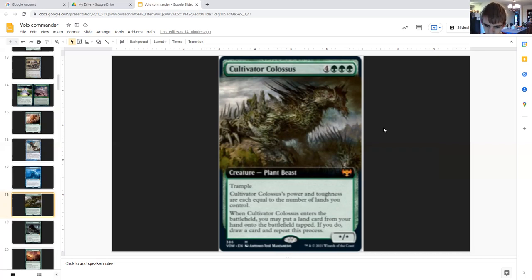Cultivator Colossus: four generic triple green, creature plant beast, trample. Its power and toughness are each equal to the number of lands you control. Whenever it enters the battlefield, you may put a land card from your hand onto the battlefield tapped, then draw a card — repeat this process. Just make sure you don't draw yourself out. You could be getting two of these, so that's a great opportunity to ramp.